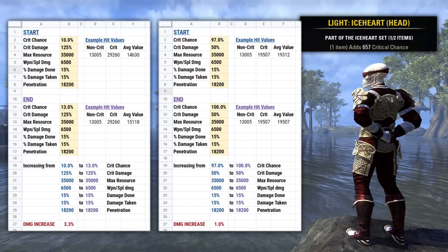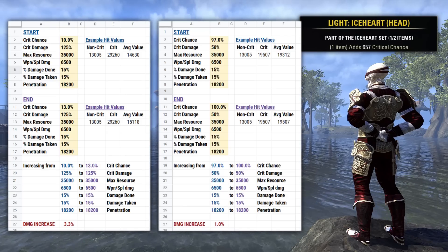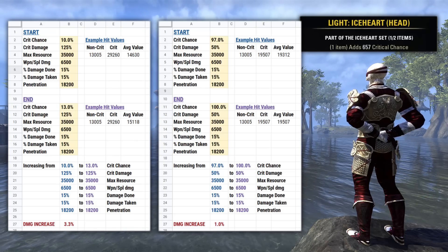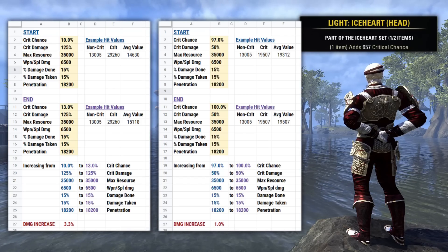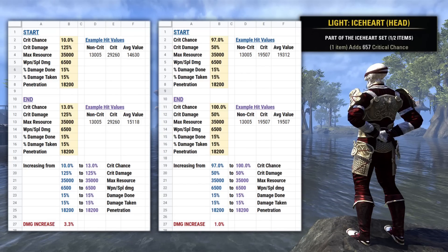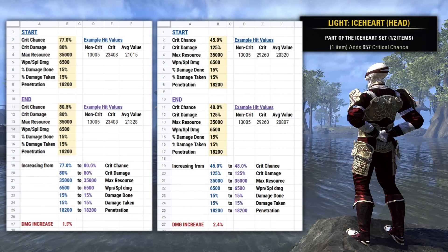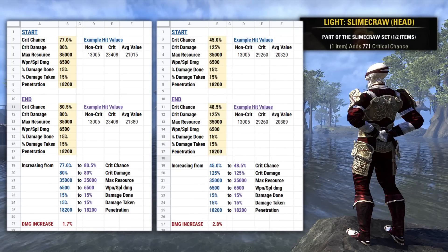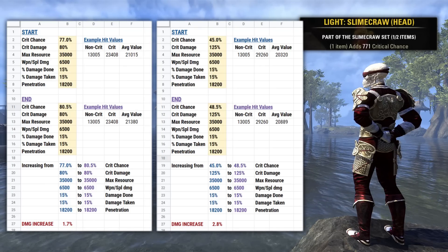On the opposite end, as the worst case scenario — if we had that base of 50% Crit Damage and adding in the 3% took us from 97% to 100% Crit Chance — that would be the lowest possible damage increase we could see from adding a Crit Chance bonus line at only 1%. So the bottom line is that it can, in theory, range from a 1% boost up to a 3.3% boost to add in 3% Crit Chance, but in more realistic situations it's usually going to be around that 1.5% to 2.5% damage increase. It is also worth noting that the Slimecraw monster set does have a higher value here than any other One Piece bonus — this one is actually 3.5% instead of 3%, so you can squeeze out just a tiny bit more if you use that.